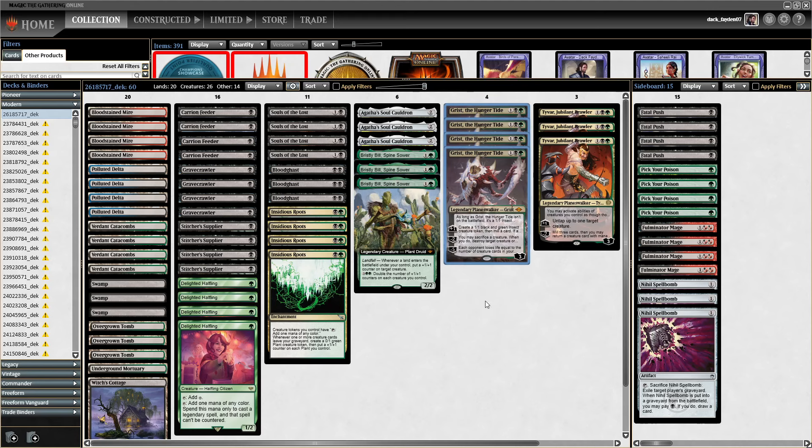Grist the Hunger Tide — if you have the Delighted Halfling you can play it as early as turn 2. It can make a lot of tokens, and Insidious Roots gives your tokens the ability to produce mana, which can be relevant when you have Gravecrawler in the graveyard and Carrion Feeder. You can just play Gravecrawler a bunch of times. Tyvar the Jubilant Brawler goes infinite with Carrion Feeder and Gravecrawler. If you have Insidious Roots on the field, you play Gravecrawler from the graveyard, get the token, sac Gravecrawler, and use the plant token immediately to produce mana.